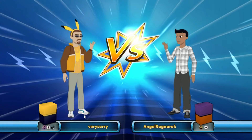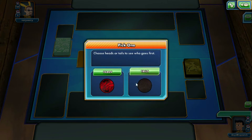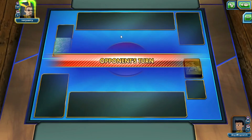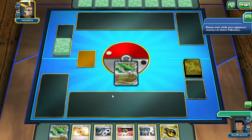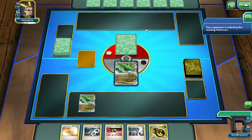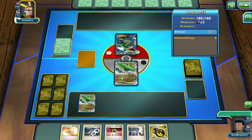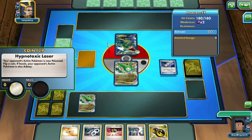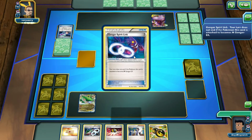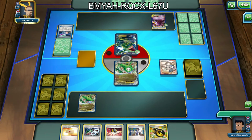First match — our opponent is running Psychic, Colorless, and Dark. I'm hoping it's not Trevenant. We got tails on the flip. It might be the Gengar military deck, which I wouldn't have a problem with. Wait — it's actually a Rayquaza deck? So they're running Psychic, Dark, and a Rayquaza with Gengar? That's an interesting deck. Oh, he's running a Gengar deck with Safeguard! This guy's got plays.